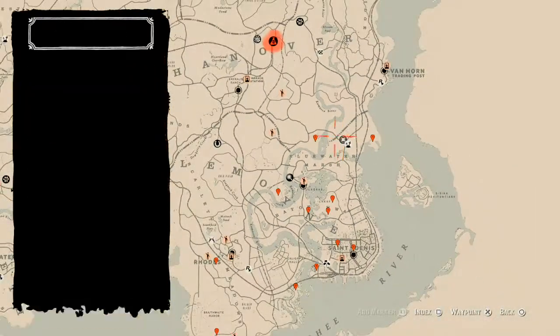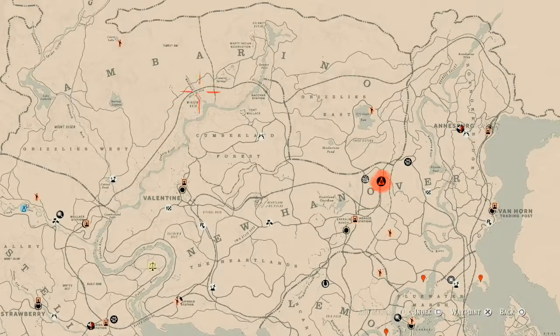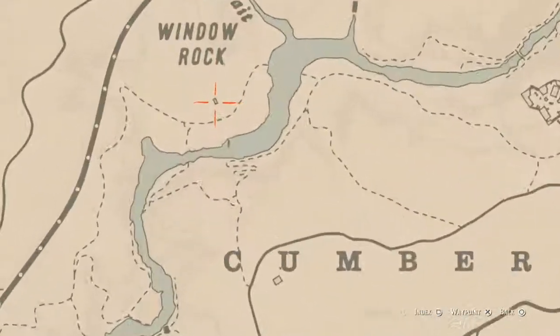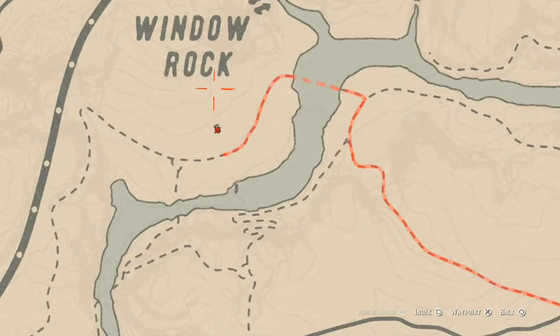The Caribbean rum bottle for today is above the Valentine area, right inside this little shack or house where the word Window Rock is — that's where you will find your Caribbean rum antique alcohol bottle. Also in that house you will find a Ten of Swords tarot card on the shelf above the coat hooks, directly to the right as soon as you walk in.